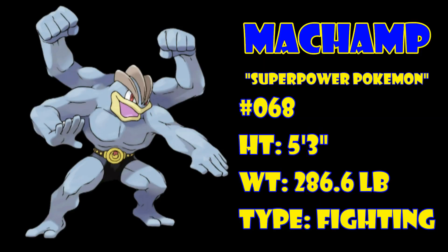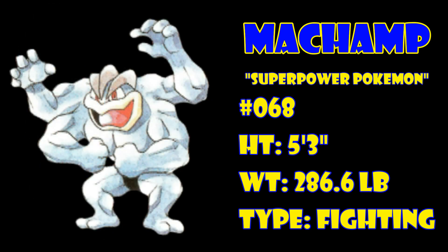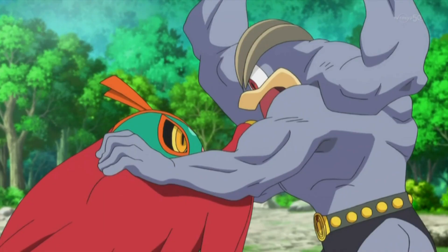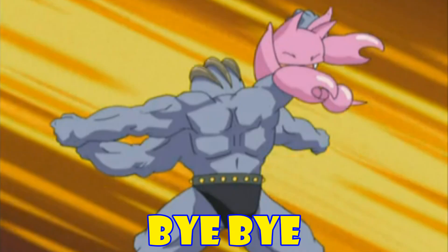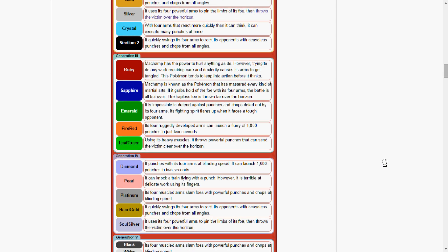Machamp! Machamp is a fighting type Pokémon introduced in the first generation. Weighing in at close to 300 pounds, but only being 5 foot 3 inches tall, means it's a solid mass of muscle. Its Pokémon Y Pokédex data states it uses its 4 powerful arms to pin the limbs of its foe, then throws the victim over the horizon. Many of its other Dex entries talk about it either throwing or punching a victim over the horizon. Sounds impressive — what kind of force would be required to do that?